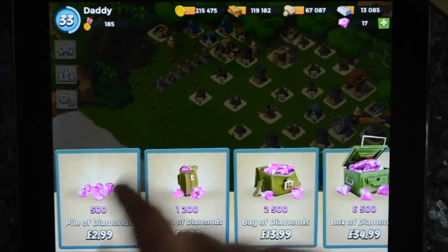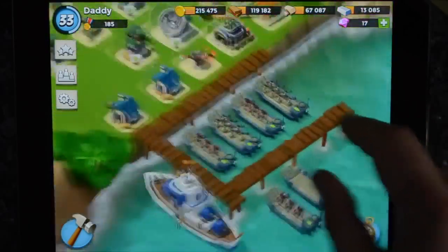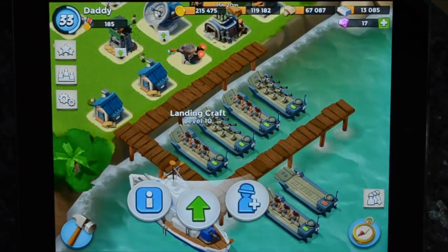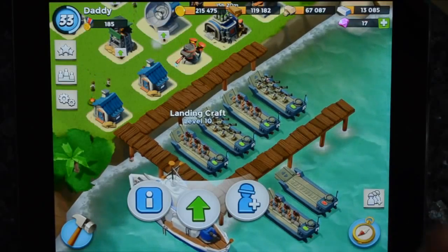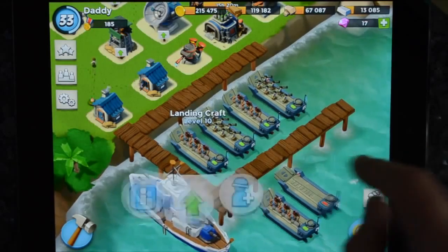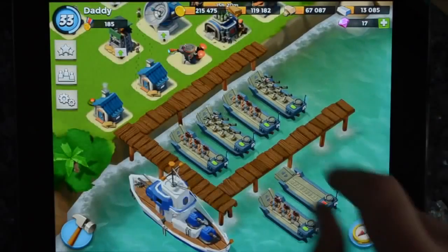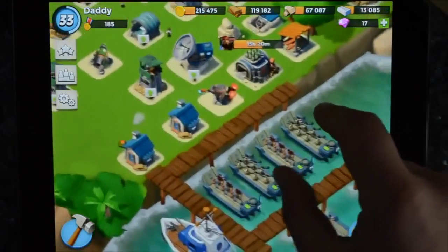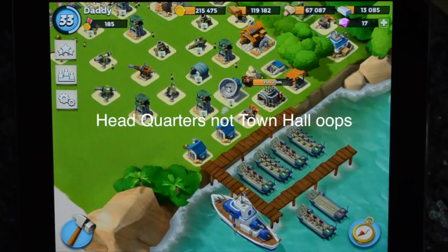I think I bought one pack of gems just to finish something early. Apart from that, you go out raiding, and your troops are built here in the landing craft. You can upgrade the landing craft — like the camps in Clash of Clans. You get more landing craft as you go on, up to a maximum of eight. Each landing craft needs to be upgraded, which gives you extra space to carry troops when you attack.